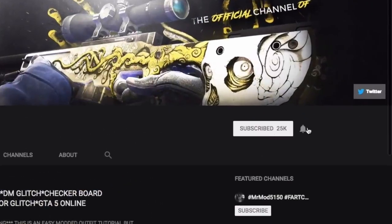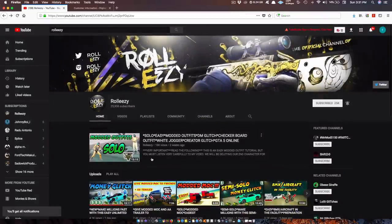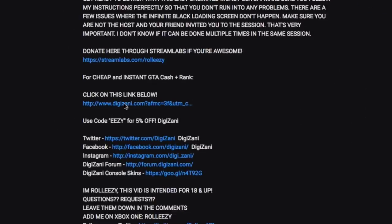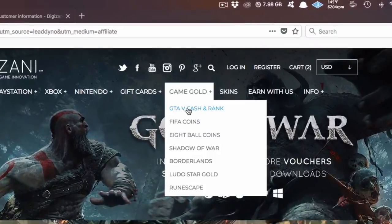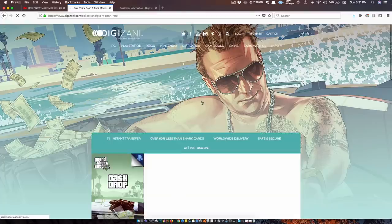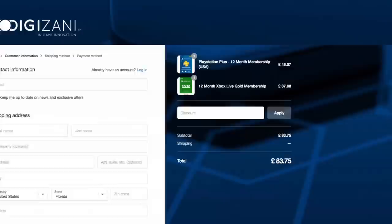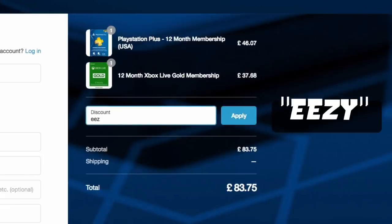If you're brand new to the channel, don't forget to subscribe and turn on post notifications so you don't miss any of my latest videos. If you're also interested in GTA 5 online modded accounts, go ahead and go to my latest upload and click on the link in the description. This will lead you to the website Digizani — the most trusted site to purchase cash and rank services on all platforms for GTA 5 online at reasonable prices. Don't forget, once you're done shopping, add the discount code E-E-Z-Y to save some money at checkout.